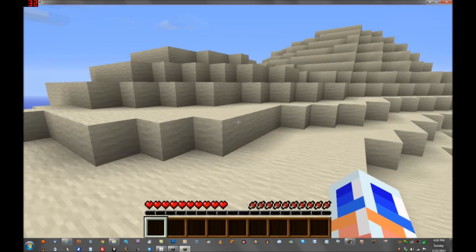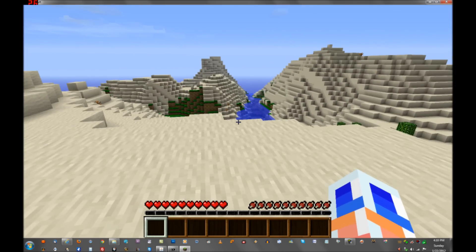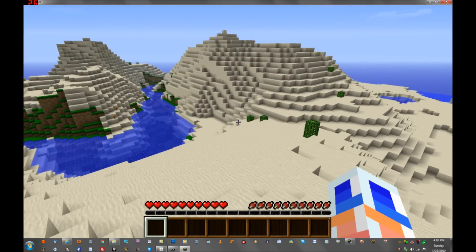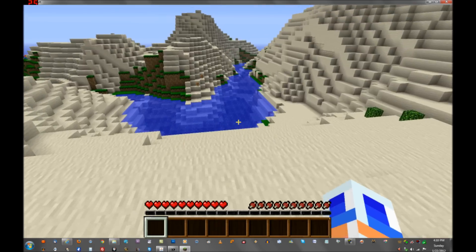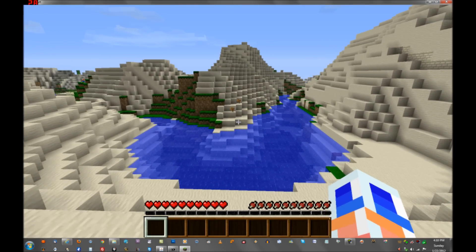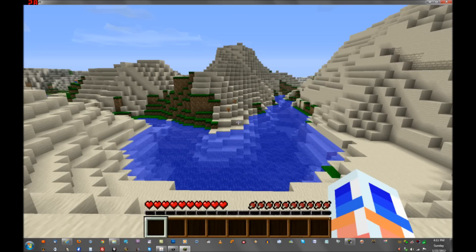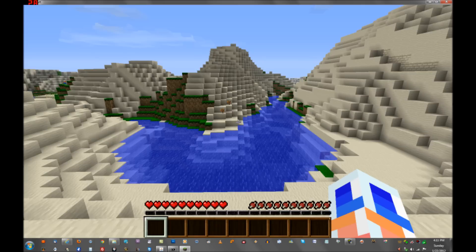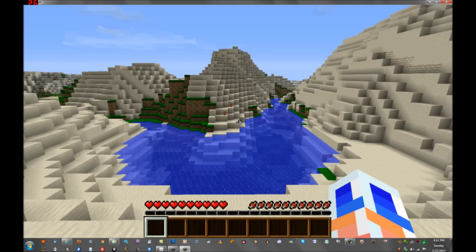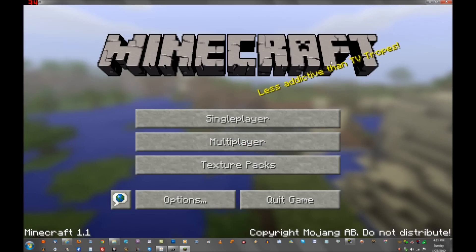You would need Hamachi for this if you want other people to connect to you. Now, this is for people who have the server on their computer. If you have your server online, you're going to have to go to the place that hosts your server and tell them you want to put this map on your server. You should probably make a backup of your old world and upload the Four Pillar Survival map, hopefully via FTP. If you don't have FTP, you really should get it because it's much better than using the console.